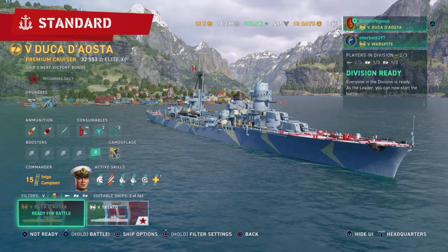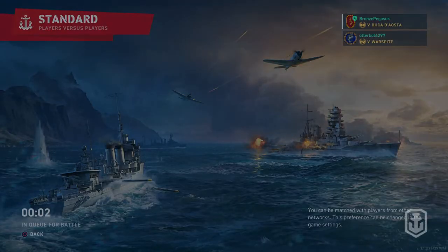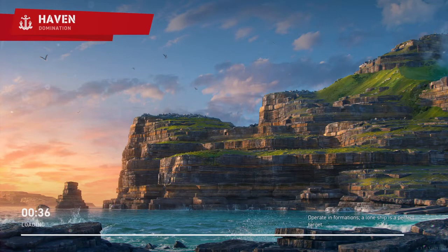Let's go into battle. I used the Inigo Campione build on both Abruzzi and Duca d'Aosta, because these two ships are very similar — nearly the same ship — except Aosta is at Tier 5, which I feel like really does help it some.